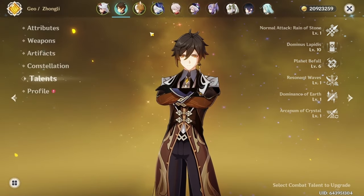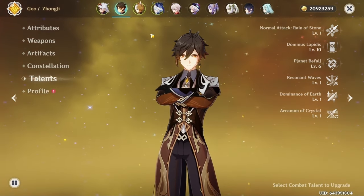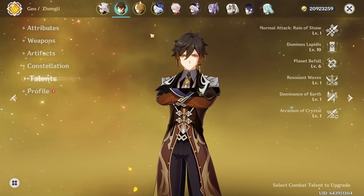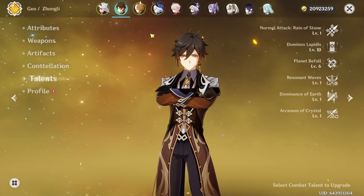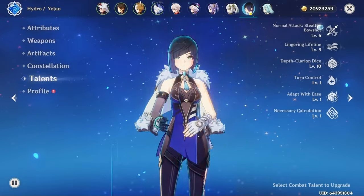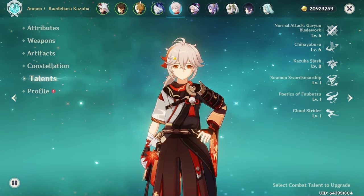For the flex slot, you can complete a mono geo team by slotting in Albedo or Chiori. The benefit of running four geo characters is that they all benefit from Goro's buff and help generate energy for Ito, lowering his ER requirements. I personally enjoy having an off-element flex unit, especially against enemies with annoying shields. Good flex options include Yae, Bennett, and Fischl. You can even consider Kazuha in certain Abyss cycles, even though he doesn't buff geo damage.